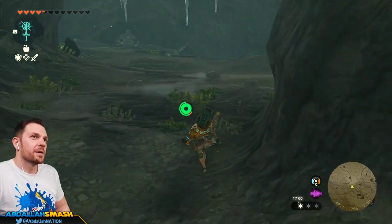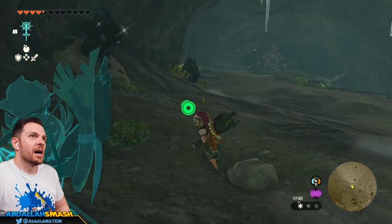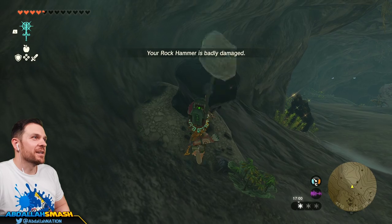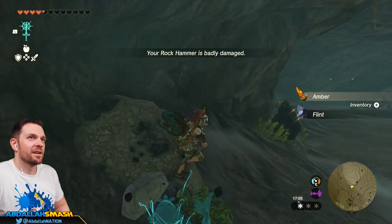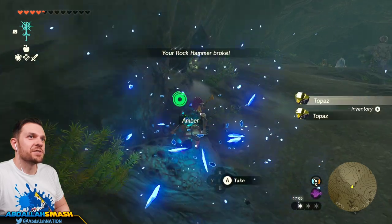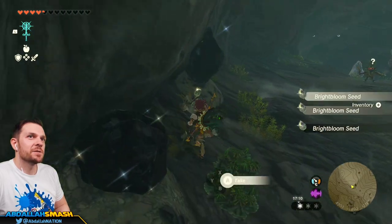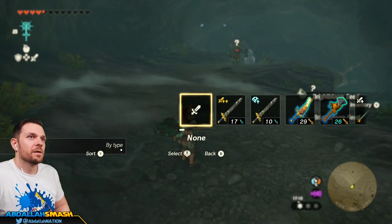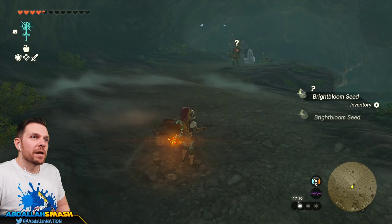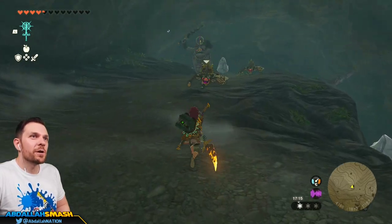Alright, let's head back. I was not ready for this — I was not ready for that big boy. He's a silver guy. I don't really have mining materials but let's do something. Fire Breath Lizal Blade — Improved Flurry Rush. Let's see how improved it is.